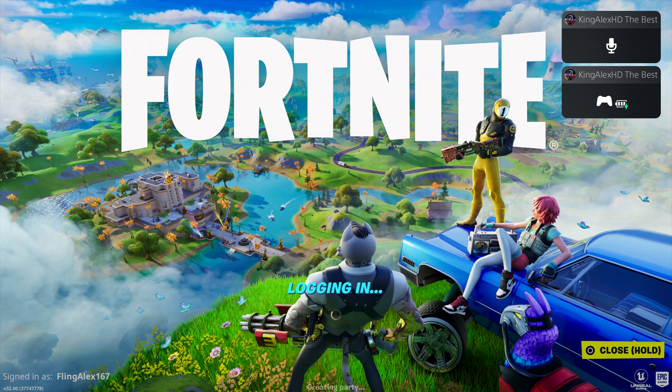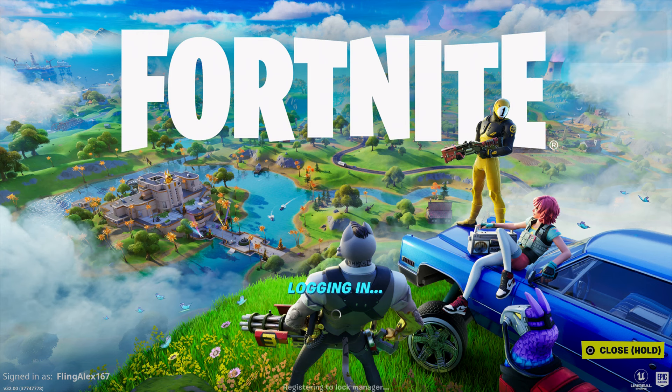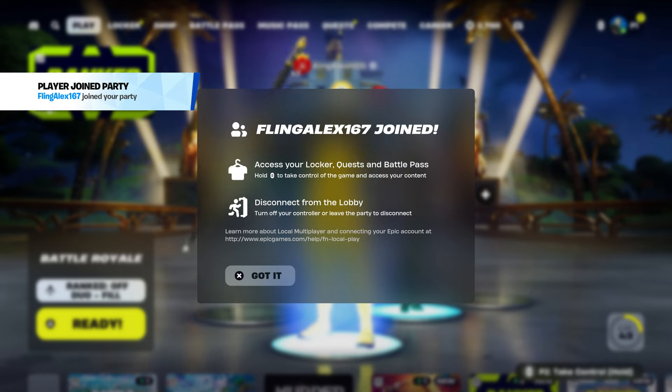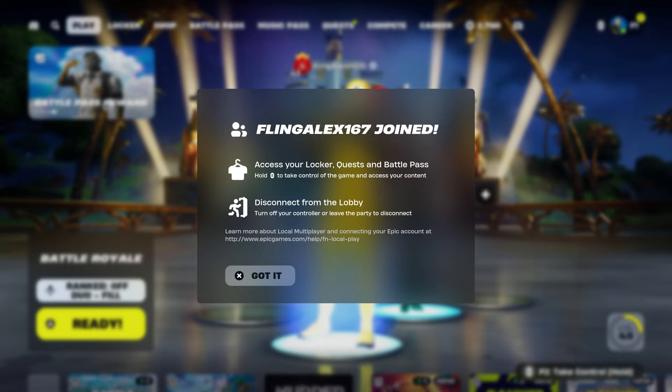As soon as you sign in, your account should be logging in just like this. You're going to see the account — it's going to give you a little tutorial that says your second account has joined and also has access to the locker, quests, and even their battle pass.